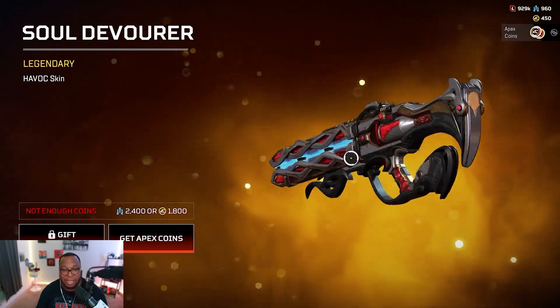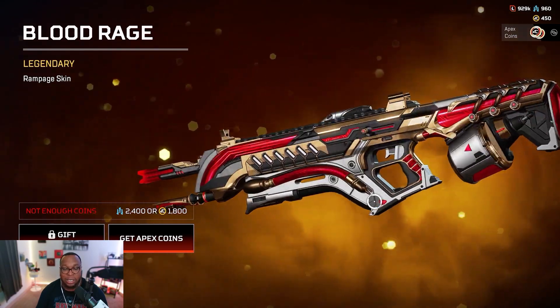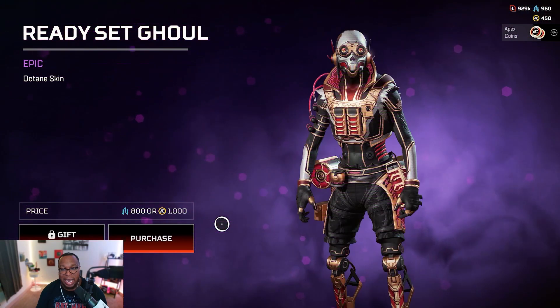Ethereal Heresy — this Havoc skin is amazing, your mother needs to buy this for me. This is crazy. And last but not least, the Rampage skin — all the haters aside, I like this, I like this one.